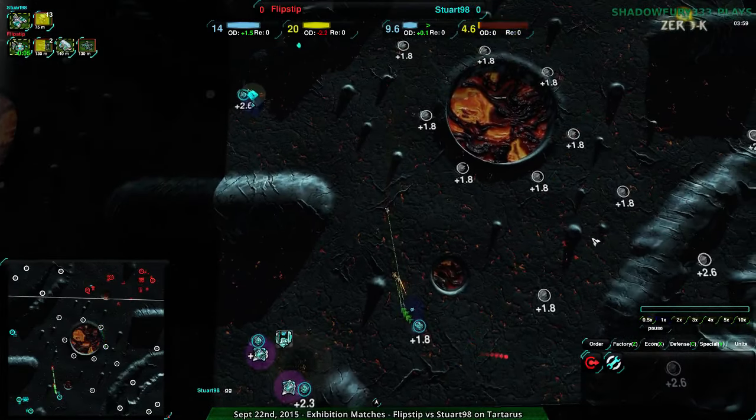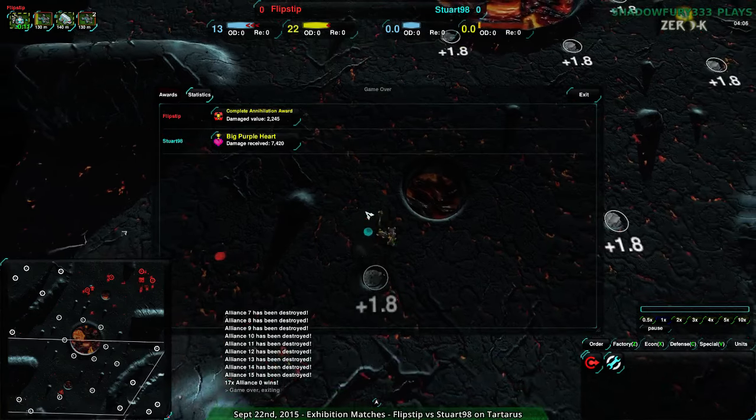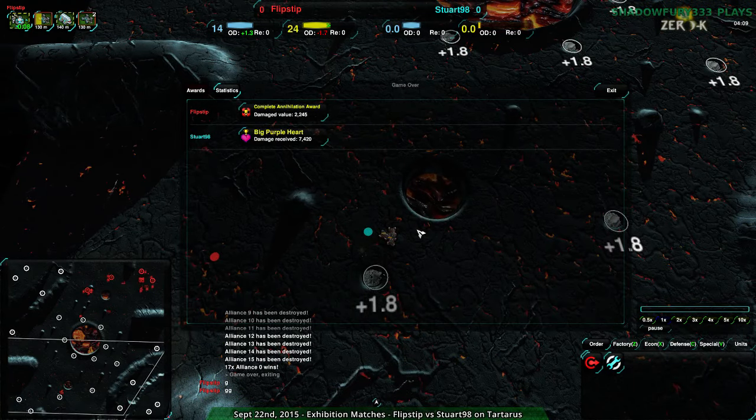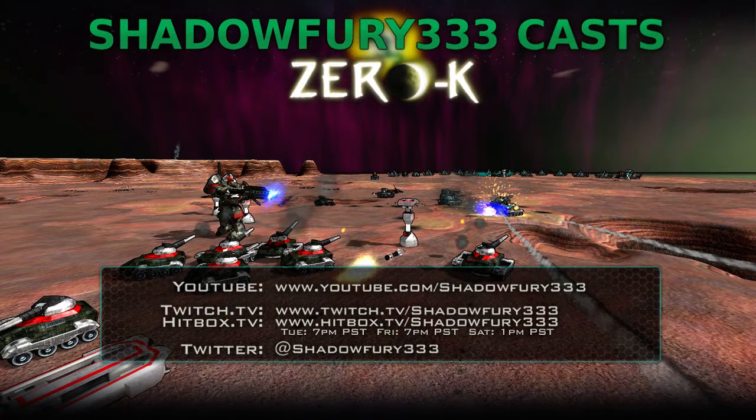And they realized it, throwing in the towel. So that was game one. There are actually three games they played in a row, so I'll be going over all of them. Flipstep and Stuart98 fought against each other on three different maps in this challenge. Flipstep takes the first game — we'll see what happens in the later games if Stuart manages to find a way to get back in. As long as they protect their commander, that's going to help out a lot, because losing it early was a huge blow. I'm sure they'll learn from that for the next game. The next game was played on Geyser Plains, so that will be up in just a moment. Stay tuned.